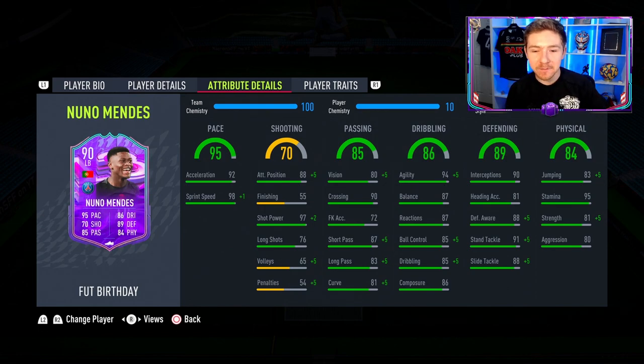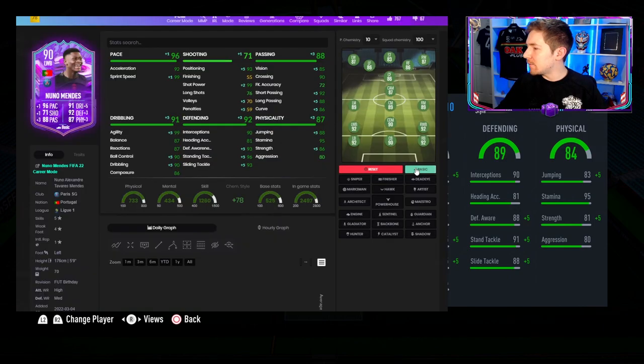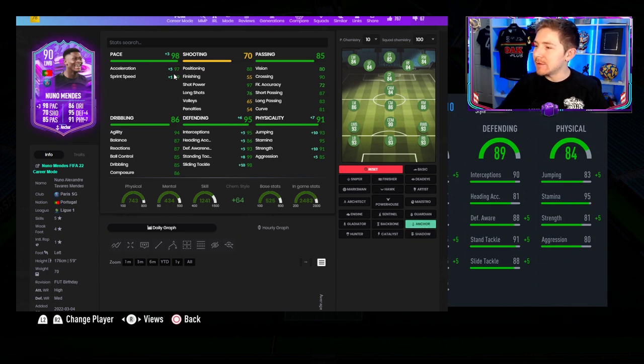Pretty good ball control for a defender at 85. Defensively the stats are solid too: high interceptions of 90, high stand tackle of 91, and defensive awareness of 88. Physicals are also very nice — high stamina, good strength and aggression combination, and not bad jumping either, though I wouldn't favour him too much in aerial battles. The chem style for this guy is pretty obvious. With a basic chem style he's a 92-rated left back, Sentinel takes him to 93, Anchor to 93, and Shadow to 94. However, I think overall Anchor makes him the better full back — it narrows his pace split to near-99 pace, boosts defensive stats, and also adds +10 strength to his physicals, which is just so useful. That's the chem style we're going to use.